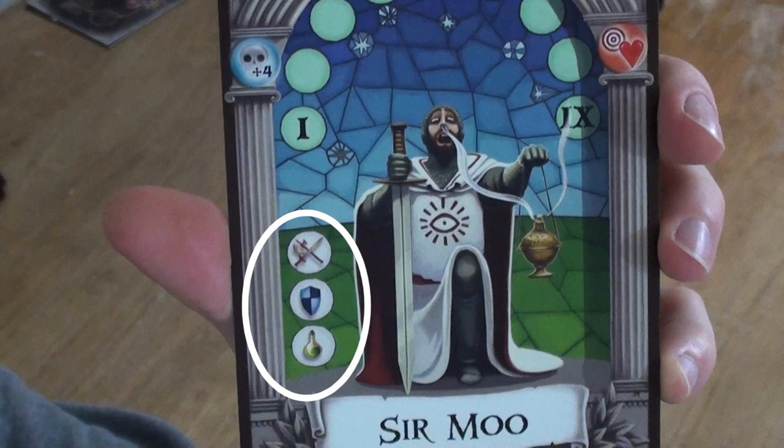Sir Moo, for example, can carry one weapon, one shield, and one item. Each character also has three special abilities. Those special abilities trigger under certain circumstances during combat and can help you a lot. Make sure you understand your character's abilities and those of your other party members so you can synergize and strategize together.